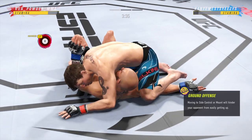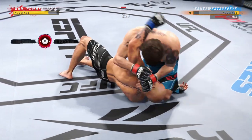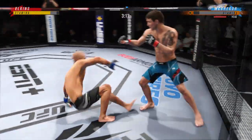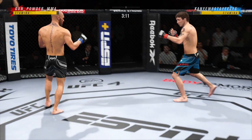Right into side control. Upper body strength figures to be put to good use here. You've got to look for his opponent to turn back into him — he should chase the guillotine. When the opponent turns to the opposite side, he can take his back, throw his hooks in, try to choke or flatten him out, and just go for the finish.